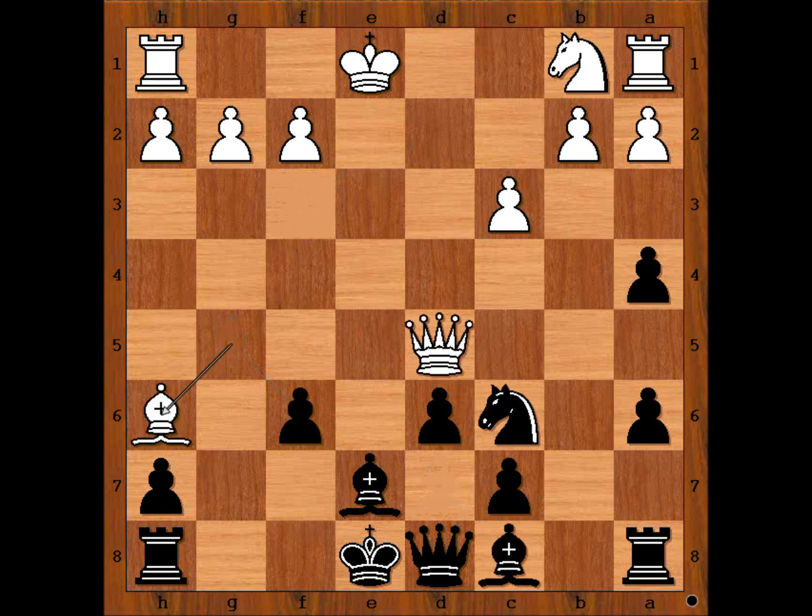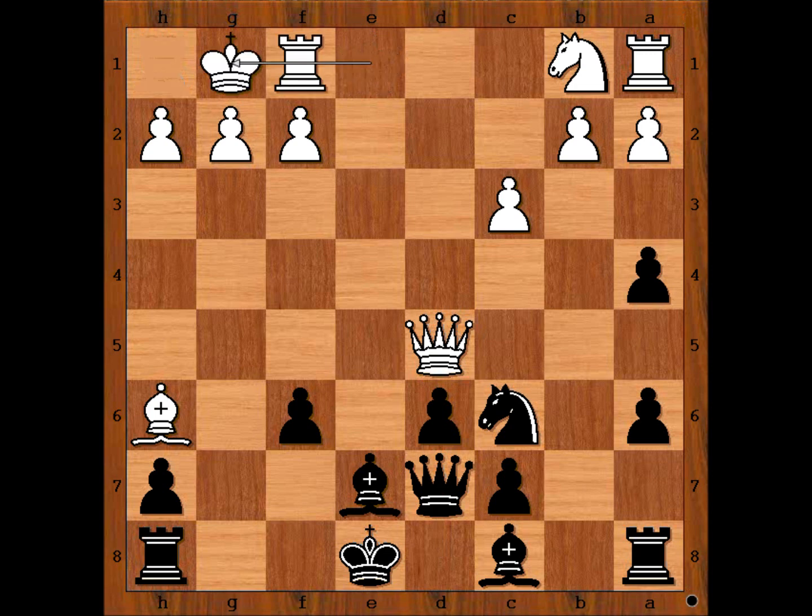So we have bishop to h6, queen to d7, defending the knight and making room for the king to come to d8 in case of check. Perhaps even intending castling after bishop to b7. Reti castled kingside, bishop to b7, bishop to g7 attacking the rook.